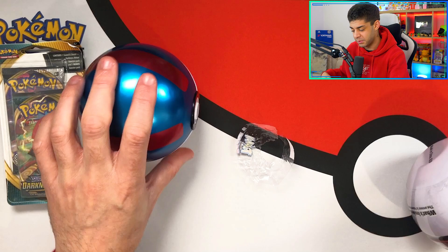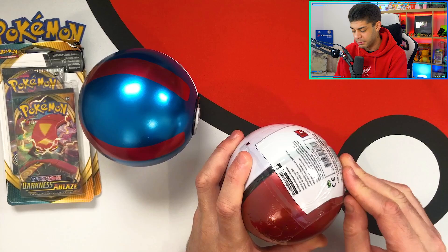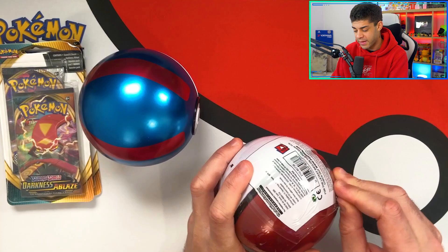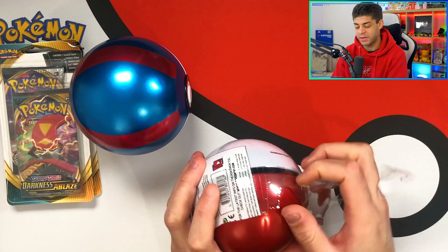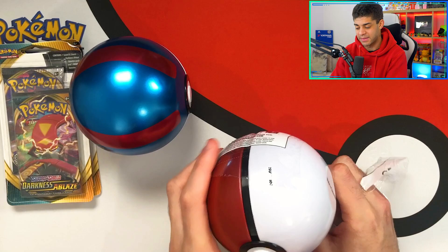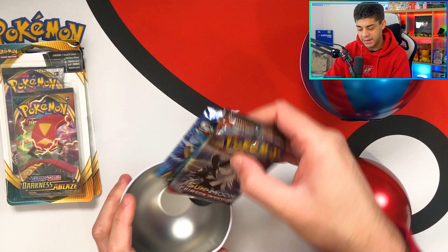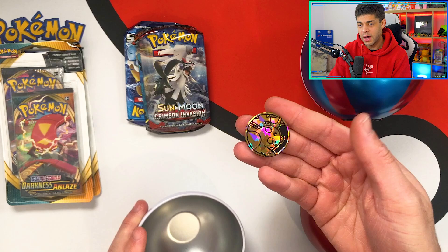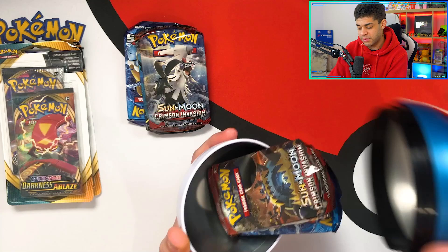Shout out to Pokemon for making these, I really like them. I think in February they're actually doing series six — these are series five balls — so it'll be interesting to see what ball design they do and what packs they put inside. I wonder if Evolutions will be in there, because looking at collection boxes it seems like Nintendo are putting fewer Evolutions packs in collection boxes and Pokeball tins. They're kind of trying to take them out of boxes, which means they're going to be even rarer. Inside here we have the three packs and a Raichu coin — really cool looking.